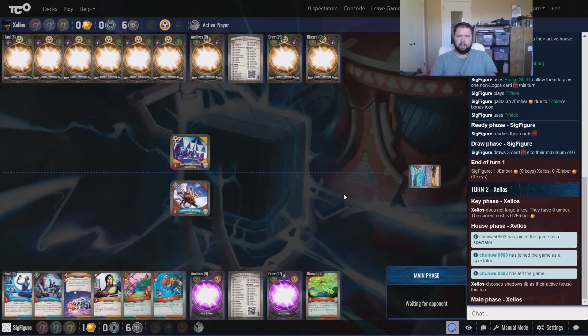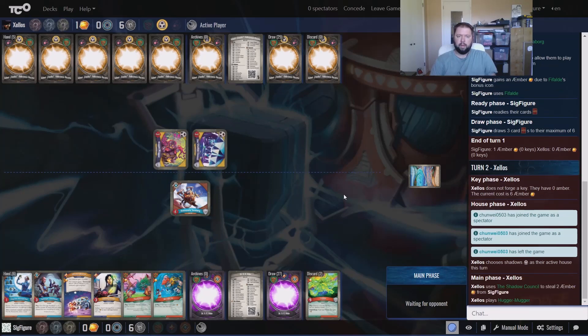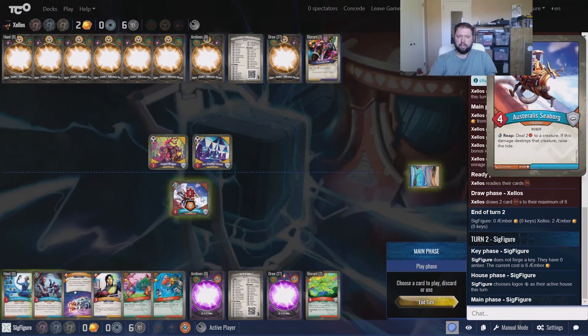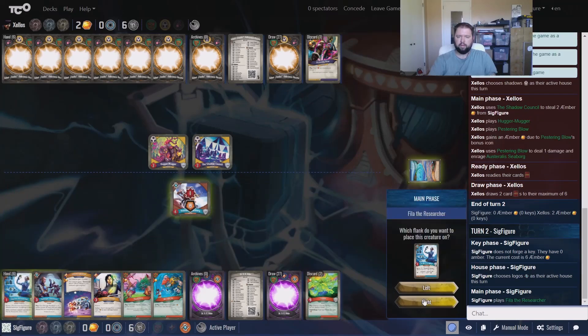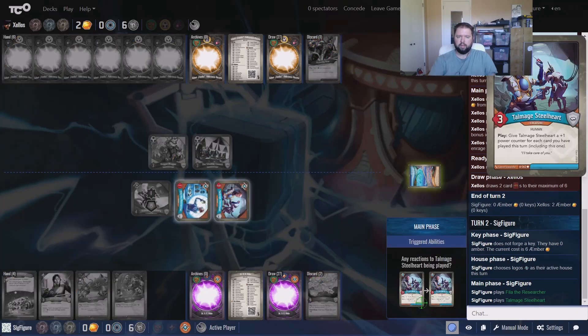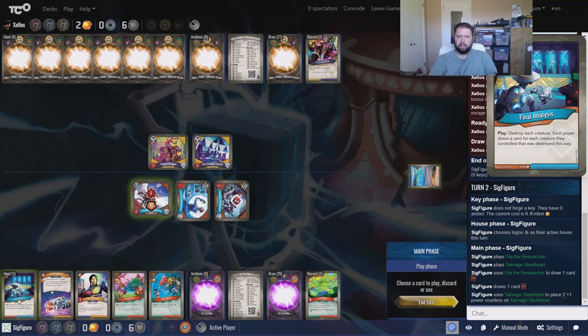We do have a Phase Shift here so we can play three cards. It might be a mistake but I'm gonna keep it. He starts off with a Shadow Council — that's just all kinds of bad news. So we'll play Logos, put in this Seaborg, we're gonna Phase Shift and get this Fafalde out of our hand — it's gonna be destroyed. Go ahead and pass, and we're back into 2-2-2. It's a very low creature power deck — it pulls the tide and uses the tide very well.